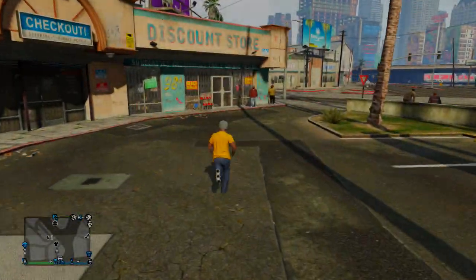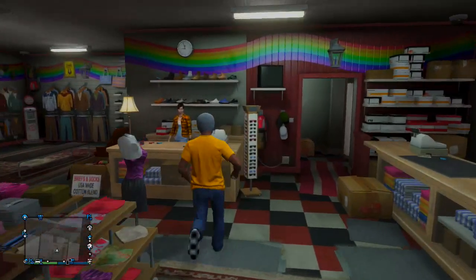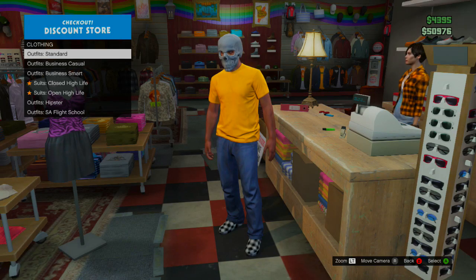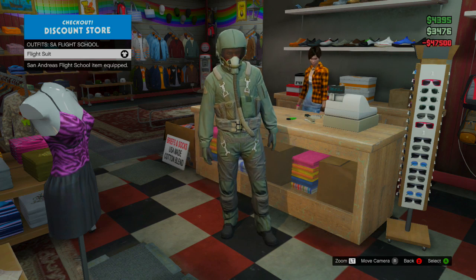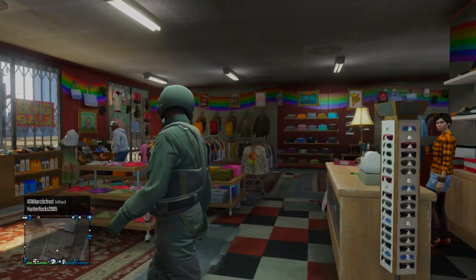What's up guys, this is FC Glitch and you're watching a new GTA 5 glitch tutorial. In this video I'm going to be showing you how to wear a mask at the same time as you're wearing the flight suit. The flight suit is something that came in the last DLC, the Flight School DLC, and it is $47,500 so it is kind of pricey, but it does look pretty cool.